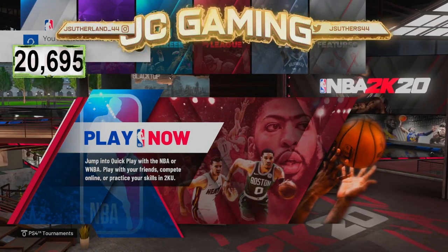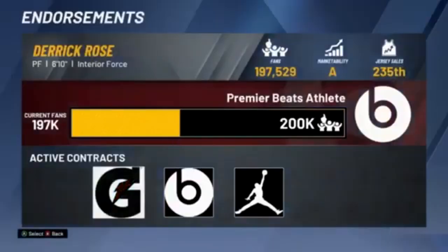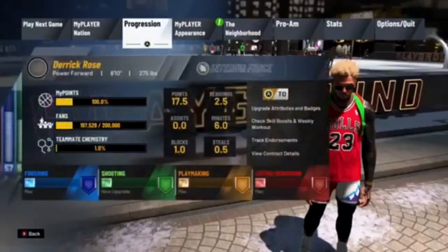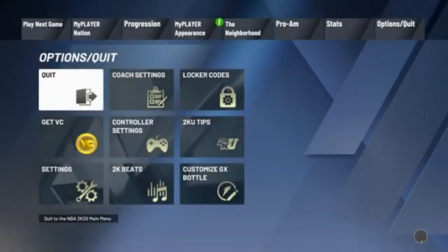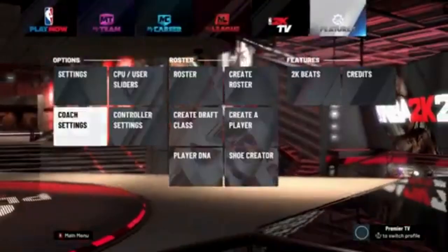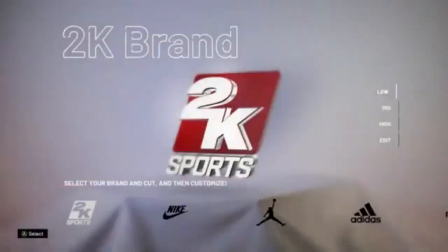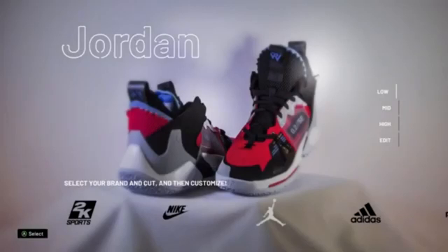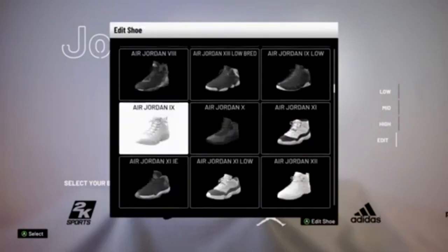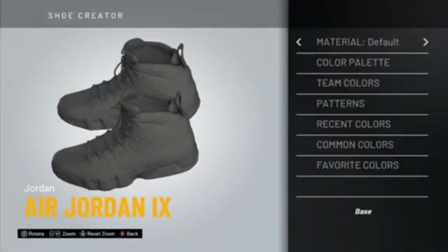Enough of the talking, let's get straight into this video. The first step is you're going to go in and check your endorsements to see what shoe brand you have, because that is going to be a very significant part of this glitch. After you check that and know what brand you're using, go back, quit to the main menu, go to settings, click on features, and go to your shoe deals. Select the brand you found in your endorsements.